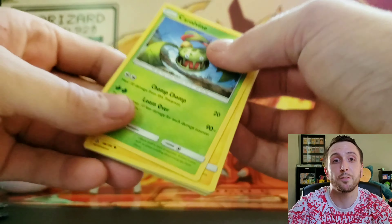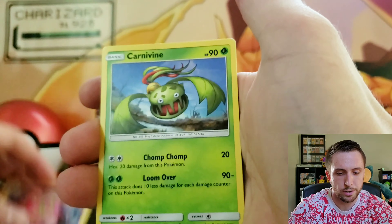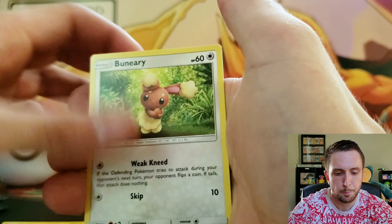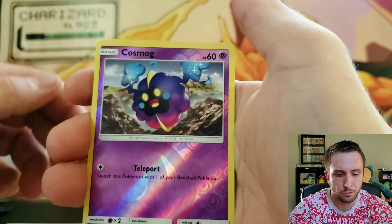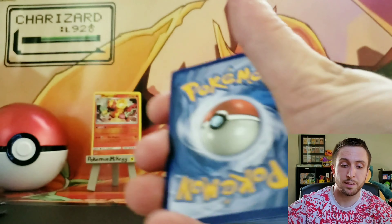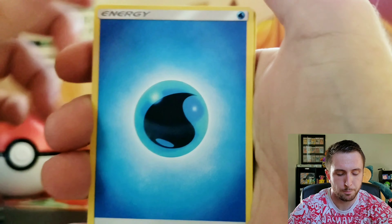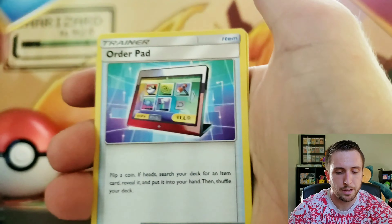Alright, we have eight packs total so we have seven left, six left after this Dusk Mane. We have a Leaf Energy, Ancient Crystal, Alolan Dugtrio, Carvanha, Shinx, Passimian, Hippopotas, Bunnelby, a Cosmog Reverse, and a Drapion non-holographic. I do have a Flip It or Rip It video coming soon, so make sure you have that notification bell turned on so you don't miss any of that. Hopefully we get something more than just a Magmortar out of this box.